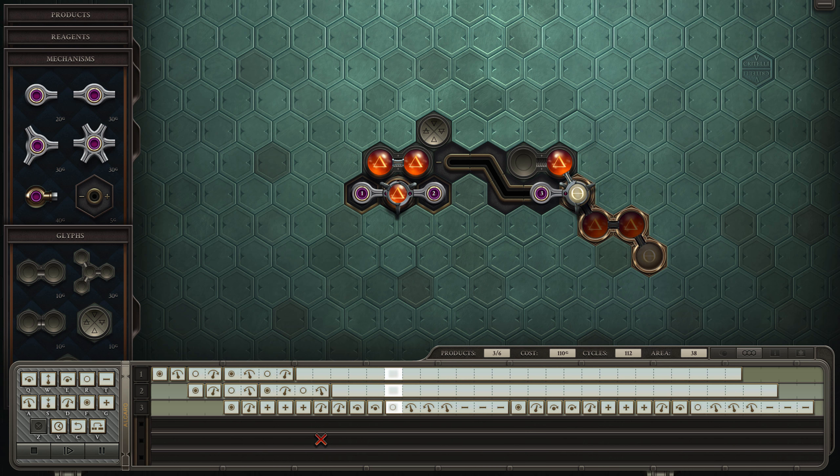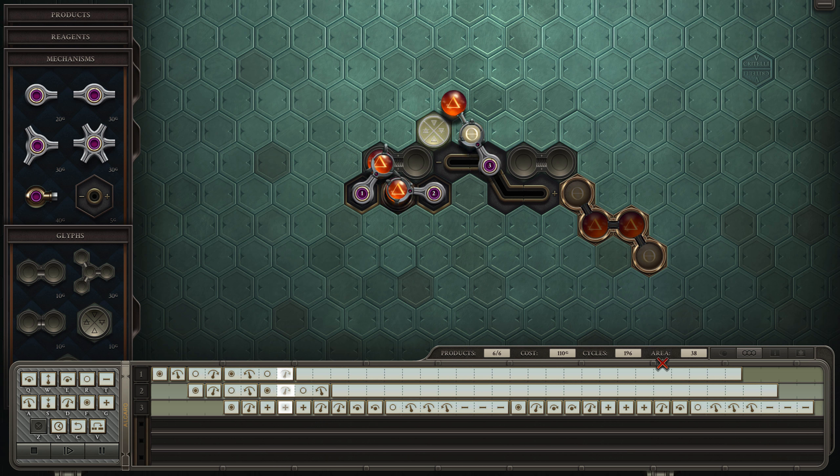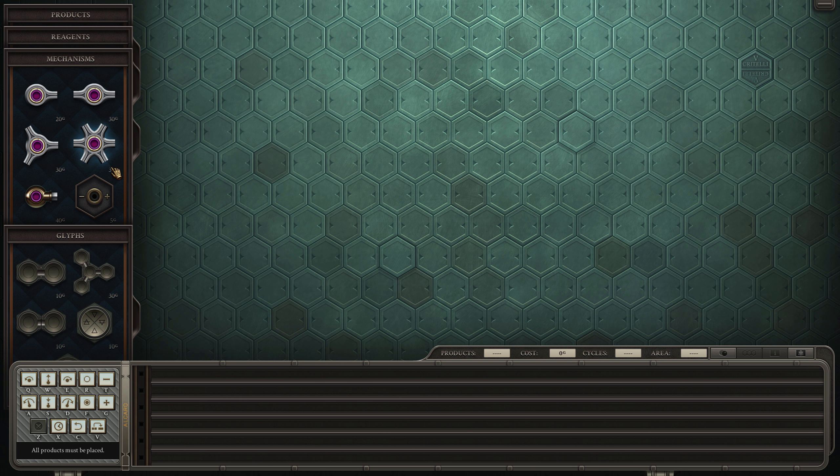This is even taking too long to watch — even sped up, this is going ungodly slow. The cost is lower than average, that's nice. Area's not too bad either. Let's go back to editing because this is ridiculous — clear, just clear this. Get rid of that, that was terrible. Let's see if we can make some kind of vertical assembly thing.